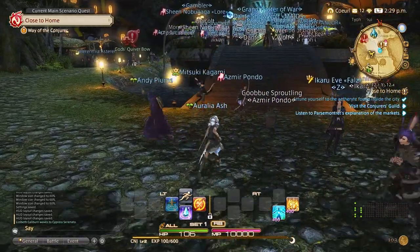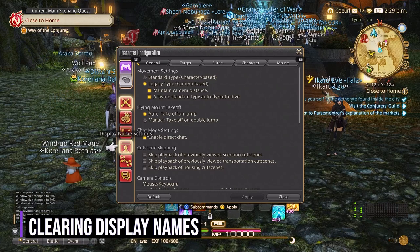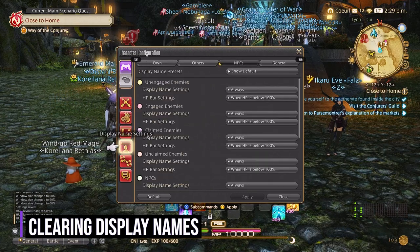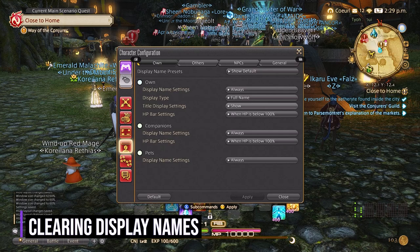The first thing we're going to do is get rid of all these display names. I don't find having everyone's display names important, so we change these to when you target someone is when the display name will show. In order to do this, we'll go into character configuration, scroll down to display names, and we will adjust these here.